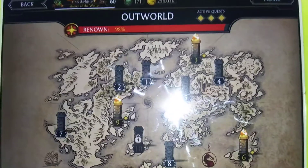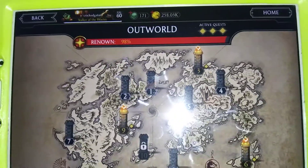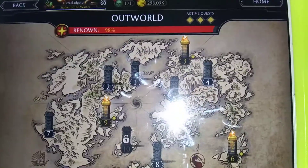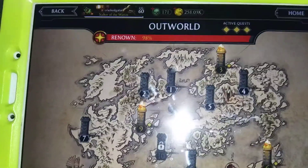Number one is quests. Quests are very big in this game because they give you lots of souls, and you can use these souls in the store to unlock much better characters — gold or diamond. Not only that, but you get rare gear and sometimes characters.